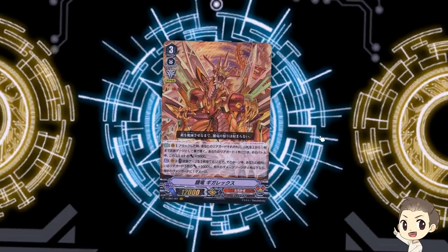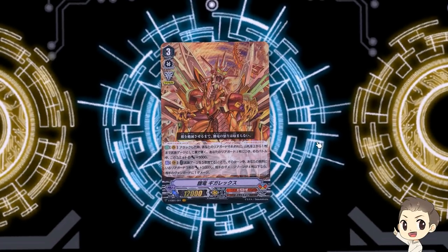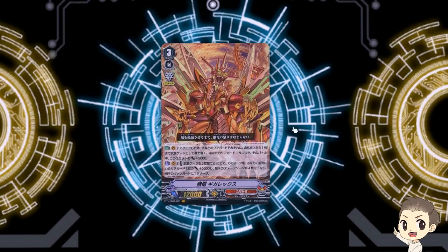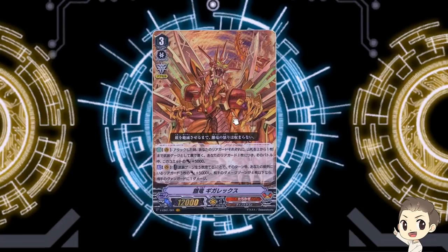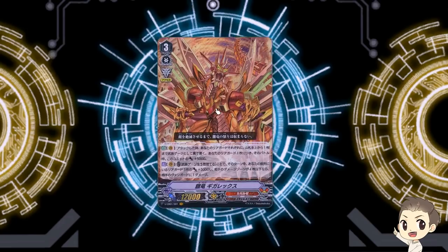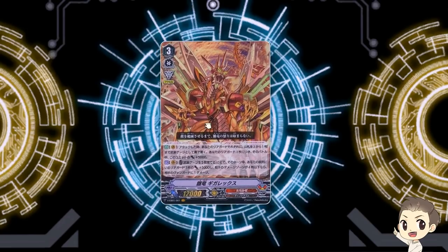Hello and welcome everyone to yet another deck preview for VEB01, which is the Destructive Roar. Today we're going to be taking a look at Tachikaze. This is a clan that's been heavily requested, I know a lot of you are excited about it. I was initially the most excited about this from the three clans because it looked like a lot of fun, and it was a lot of frustrations at first. On stream, there were a lot of times where I bricked with the deck and it just didn't want to work with me — I felt like I had an optimal build and it just kept bricking and bricking.